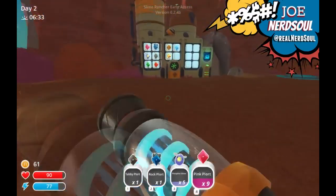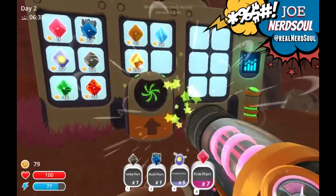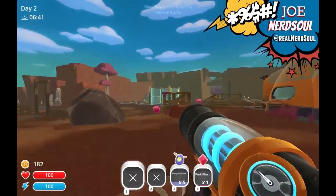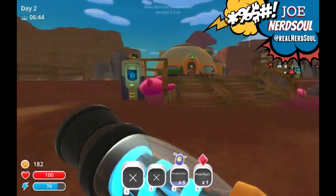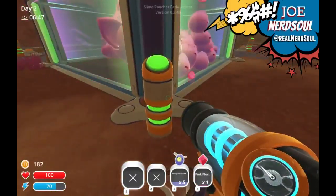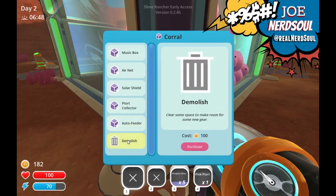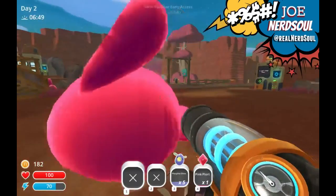Okay they're escaping, this is not good. I need to figure out some kind of solution because apparently this enclosure isn't big enough. Can I put a roof on it? There's an air net that covers the top — it can take a few hits before needing to recharge. There's also a music box that greatly reduces slime agitation — that's good. Port collector, auto feeder.